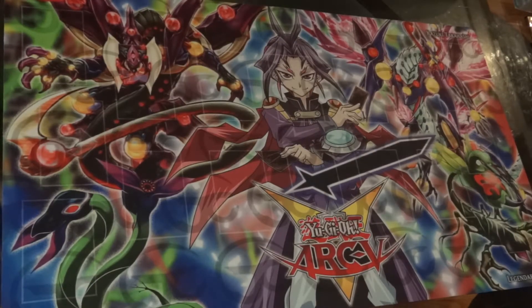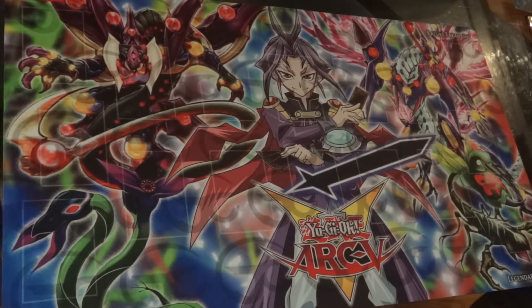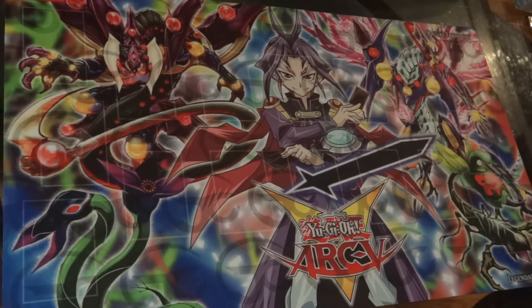Alright guys, as promised, your boy Fudo Yusei here again with another deck profile. It's villain month — yes, it's about that time of year, that time of season. And we got your boy Yuri. My friend Judah doesn't like Yuri much, but I like him as a character.